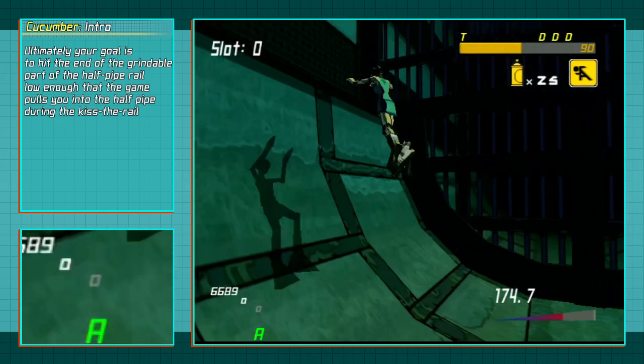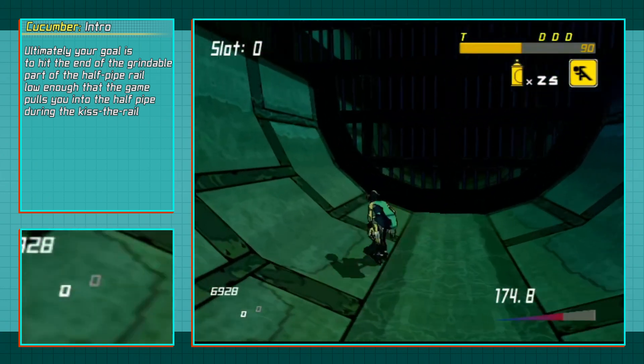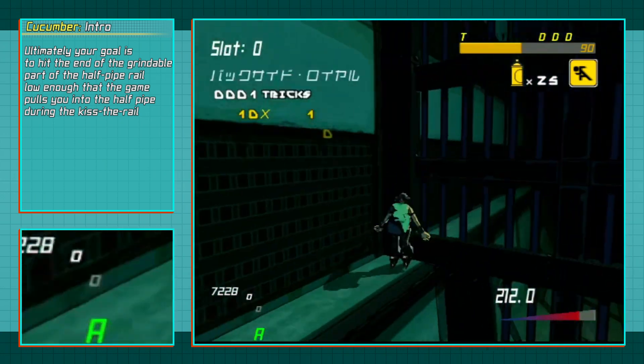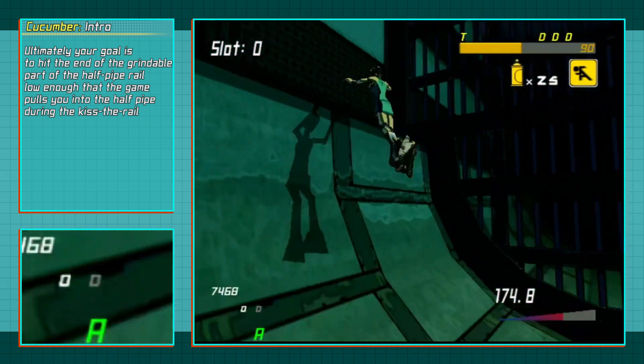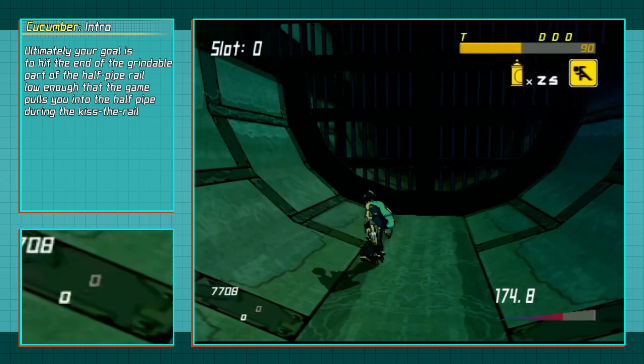If your angle is off, you will hit the section past the rail and do a trick jump, which will cut into the time you have to attempt this trick, or you will hit the rail itself and grind along the actual rail. If your height is off, you may hit a kiss the rail but you won't get pulled into the halfpipe, or you may even miss the rail entirely.